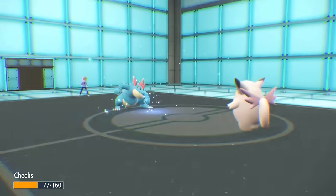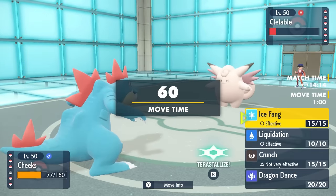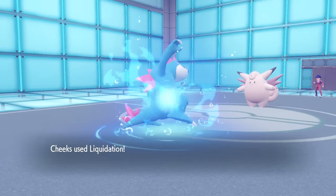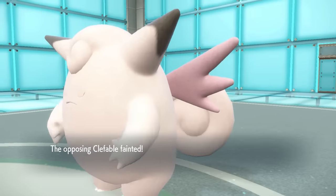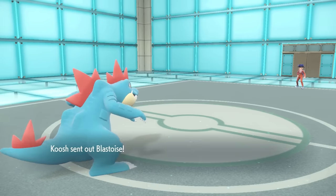They go for that Moonblast, and I know I can take at least one. They get another meaningless special attack drop, but now I can easily outspeed. I go for the Liquidation, and at this point they're just going to sack the Clefable — there was enough chip damage to the point where it's not going to be fast enough to make a difference. That thing being gone is actually amazing.